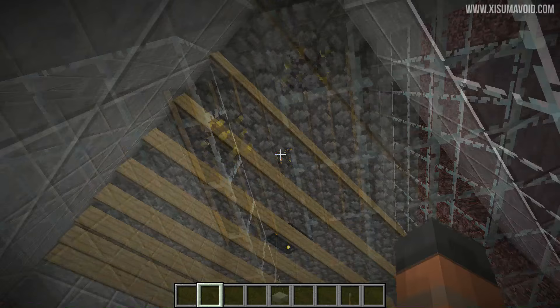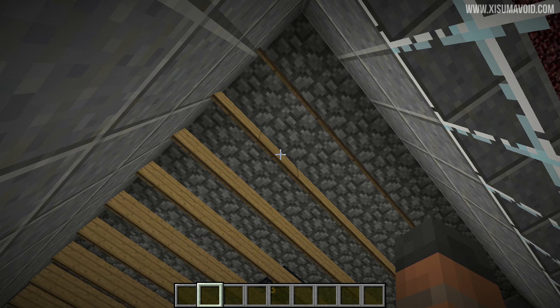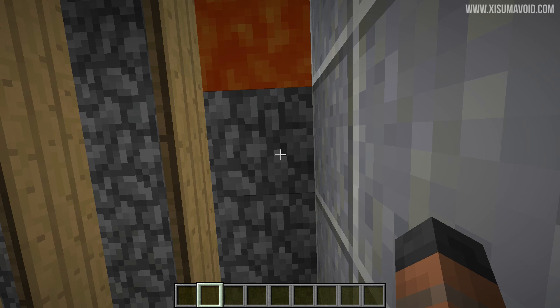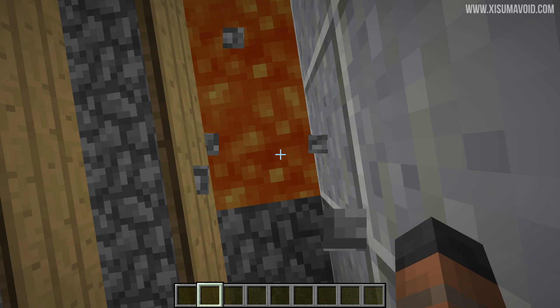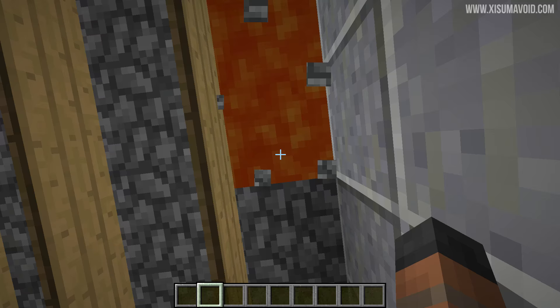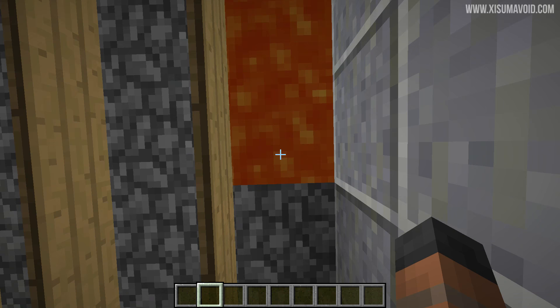In survival, you'll need to rely on timing here. As you break the cobblestone the lava falls down, and when you break the next one the lava flows over from the side covering the one above. Depending on what pickaxe you're using, think about the timing to make sure you break both blocks each time. When you're done removing all the cobblestone, the lava will stop the blazes spawning and will be ready to be turned on and off later.